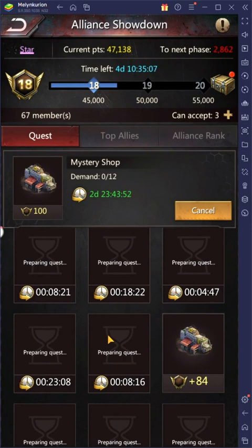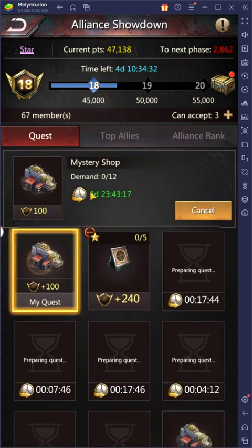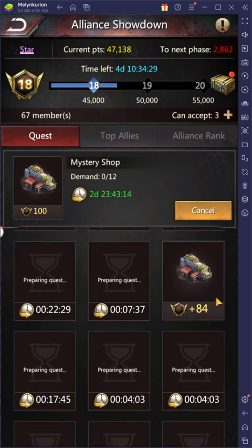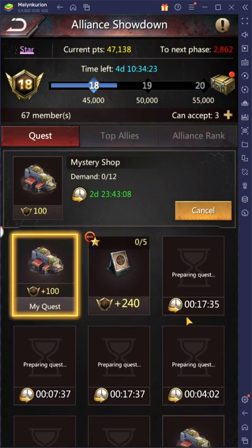The next easiest ones to complete are the transport ones. Most of the time with the transport ones you can get up to about 100 points, and it involves transporting a couple million resources. If you don't have the resources, most of the time if you're in a decent guild you can ask in the alliance for somebody to send you the resources and then you'll send them back — that way you get the points, they basically keep their resources, and it only costs you a little bit. It's super easy to do, almost no risk of failure unless you don't get on in time.